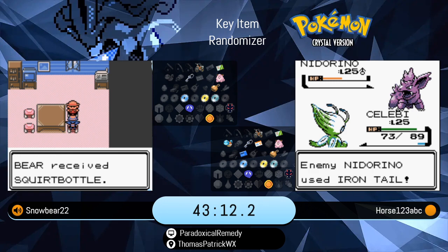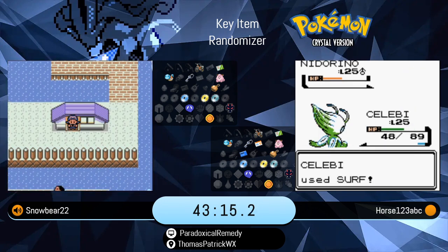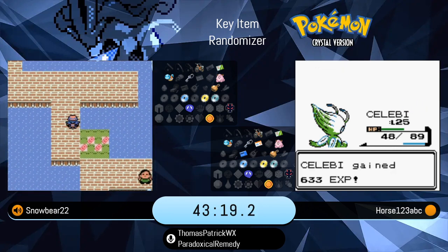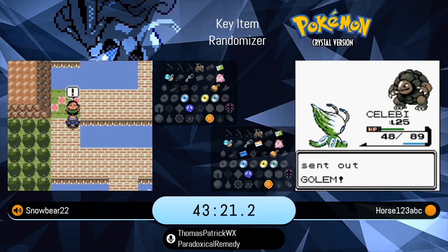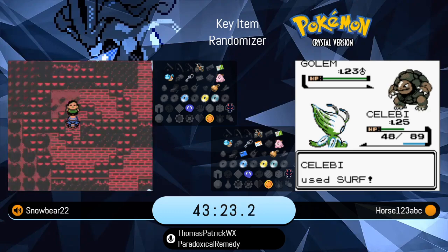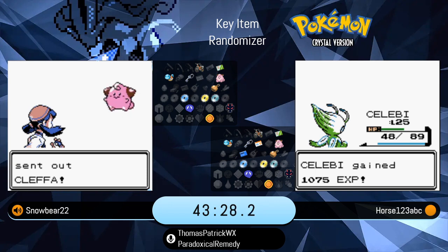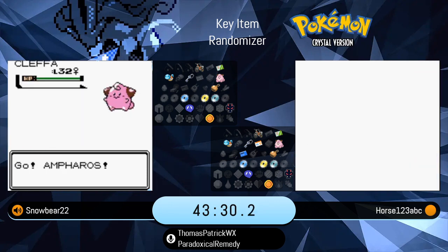He will be picking up the Squirt Bottle item here from the Fishing Guru, which is probably good news for Snowbear. I'm not sure why, when he was in Celadon, he didn't take a stab at trying to find a new main, which would be a potentially level 27 to 33 main that could be better than the Golduck.